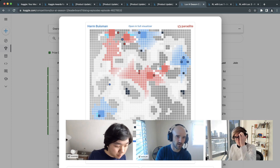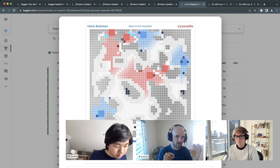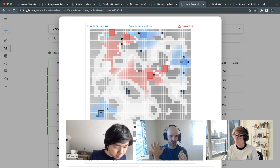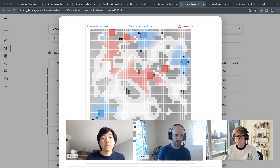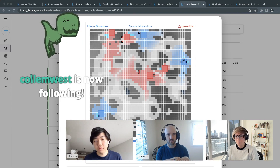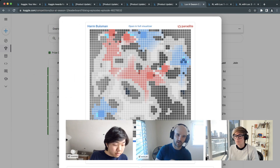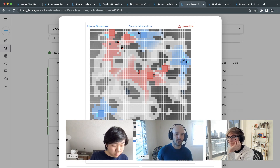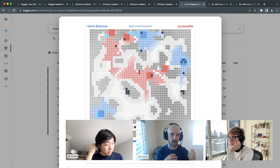Units go to blue squares to mine ice or ore and bring it back to the factory to turn into water, or go to dark gray squares to mine metal and build more robots. The water you use to make lichen, the metal to make more robots. Unlike StarCraft where you can click every frame, in Lux there's a penalty whenever you give a unit another action — it costs a bit of extra power.